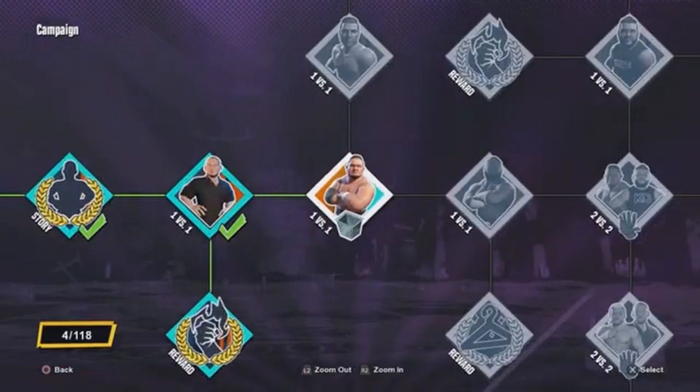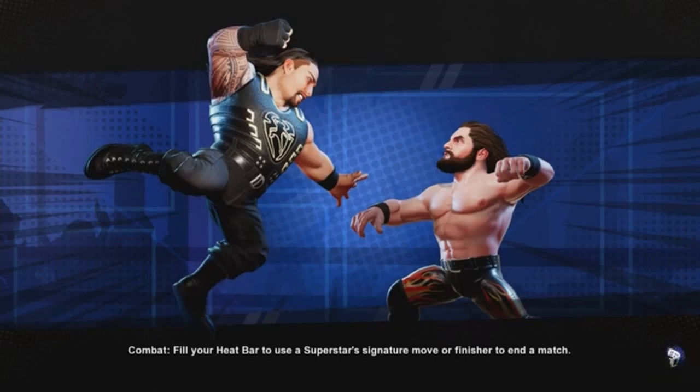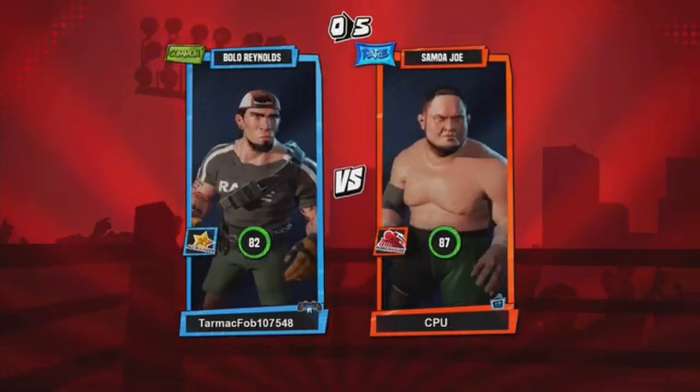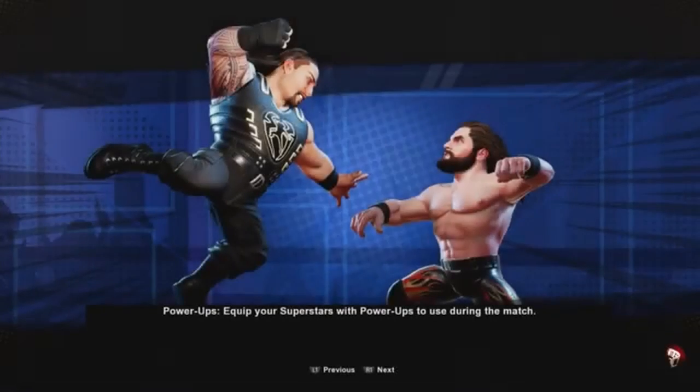We're already seven minutes in so I'll do another fight. Little comic strip here — steel cage match! Samoa Joe in the cage, he says you're in his world. Loading into the match. I think I have the same wrestler. Some tips say to equip your superstars with power-ups.